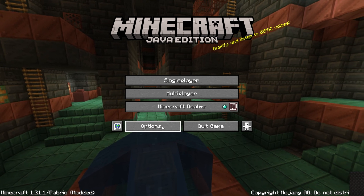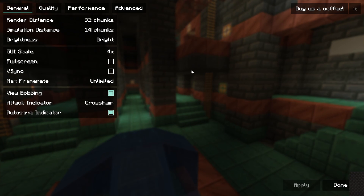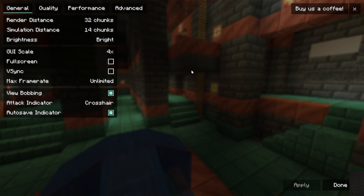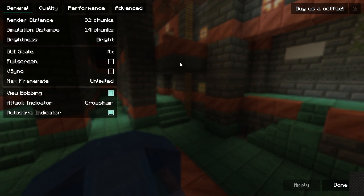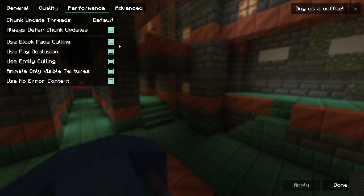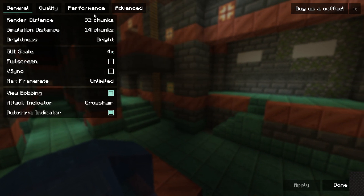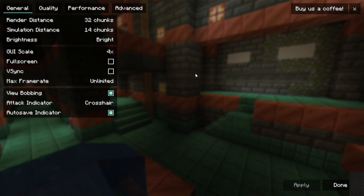To confirm that Sodium is working, go to Options and then Video Settings, and everything will look different — Sodium is now working and looking great. You can go ahead and set your render distance, quality settings, performance settings, and all of that. A lot of times Sodium can be pretty good out of the gate; you just want to make sure your render distance is set correctly.